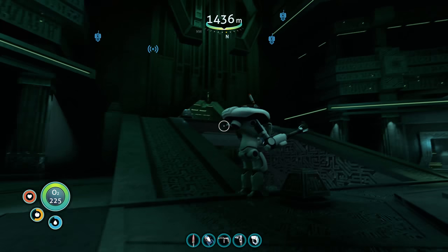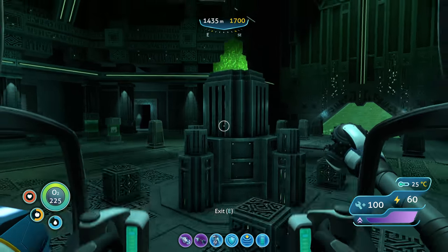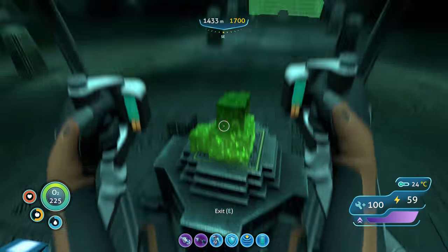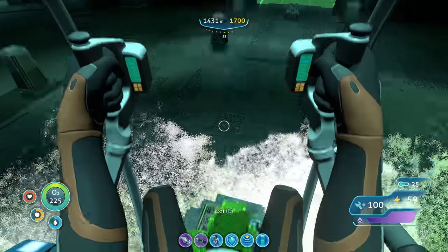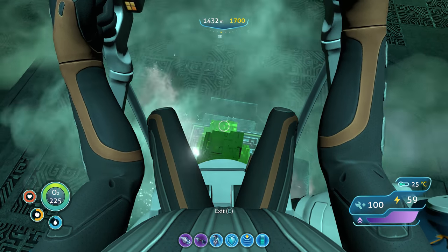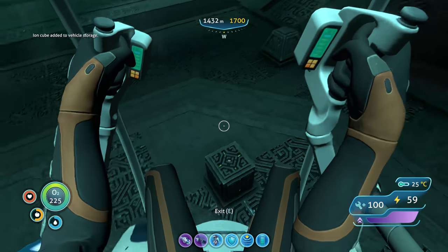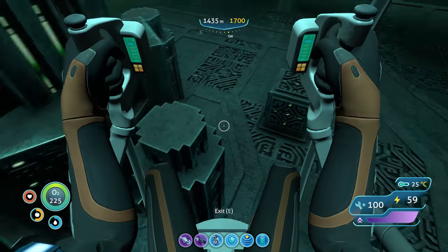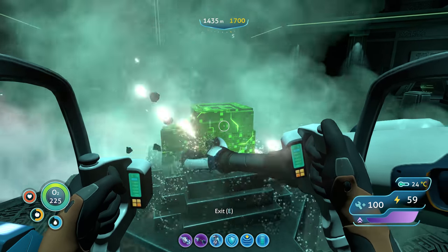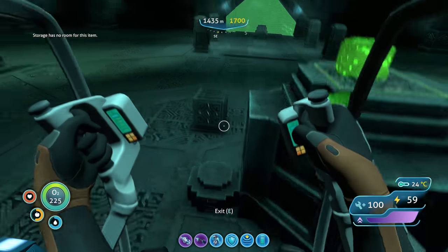Let me use the prawn suit to try to get them. Can we drill these? Oh yeah! Add it to vehicle storage. I guess we can activate those warp gates with these. No room - we'll have to come back.